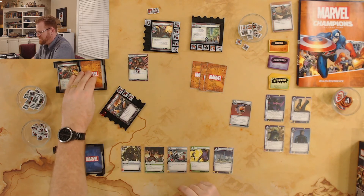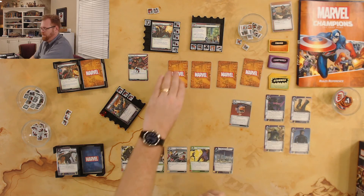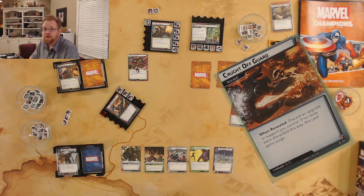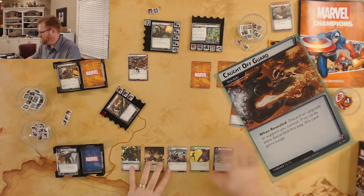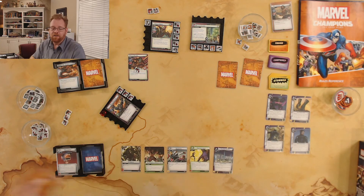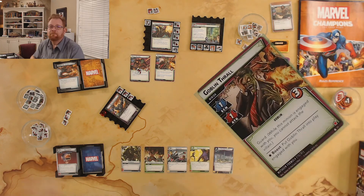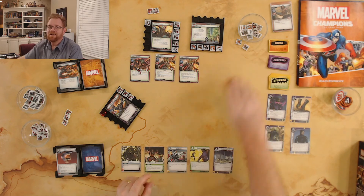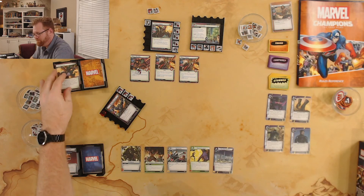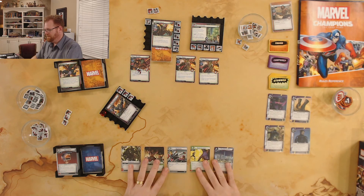Now the encounter phase — four cards to deal with, and one of them is probably Death From Above. First card: Caught Off Guard — discard an upgrade or support you control. I don't want to lose my Suit, so the Helicarrier goes. Second card: Goblin Thrall — he's got a blocker. Third card: another Goblin Thrall. Fourth card: Intimidation — the boost goes face-down under the Goblin, so he's getting a bonus boost next time. I survived yet another round.